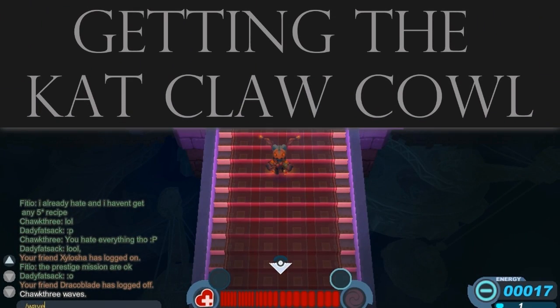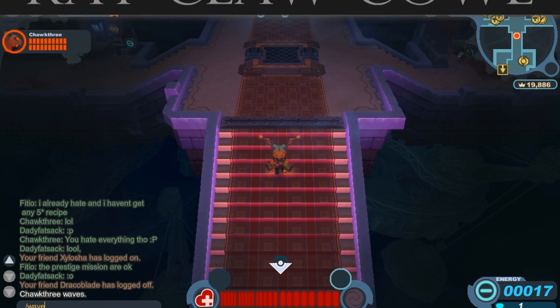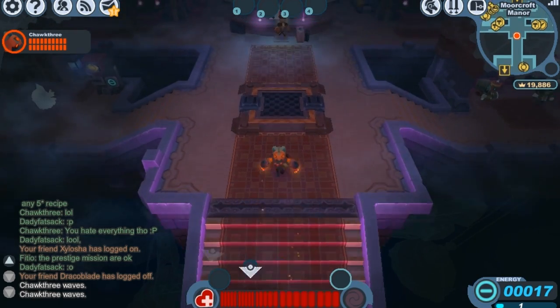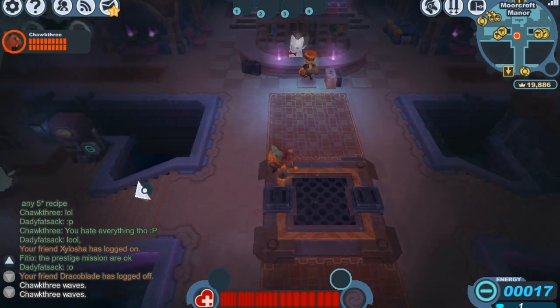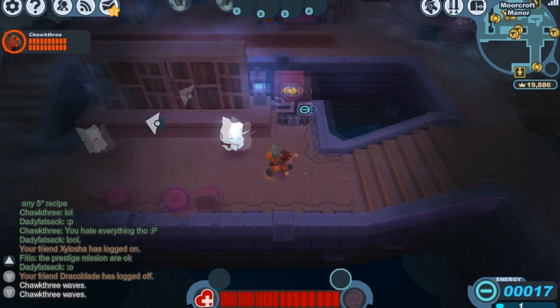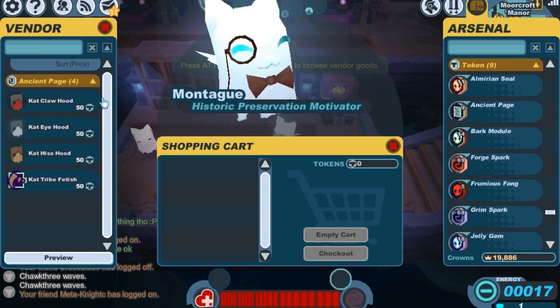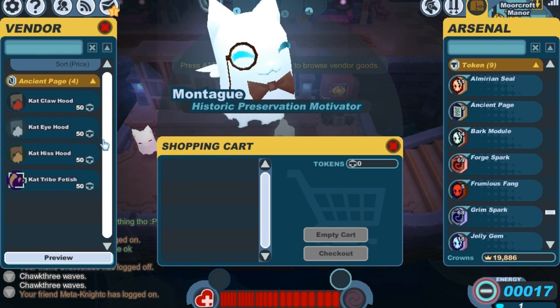If you want the Cat Claw Cowl, you'll first have to come to the More Craft station — it's a little bit different than crafting a regular item. Head to the left and talk to this little guy. To start off, any cat cowl requires you to first buy the 3-star version for 50 Ancient Page Tokens.